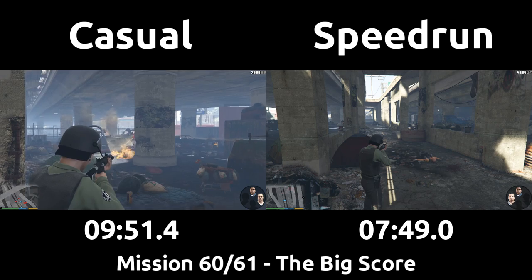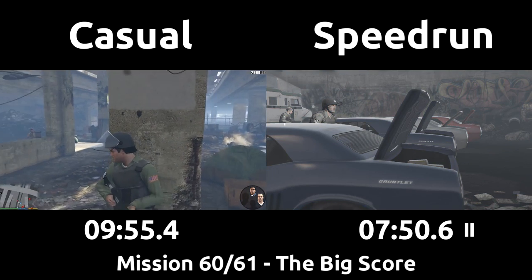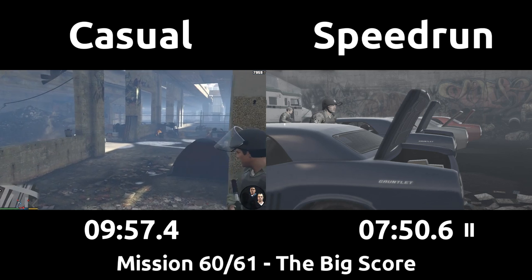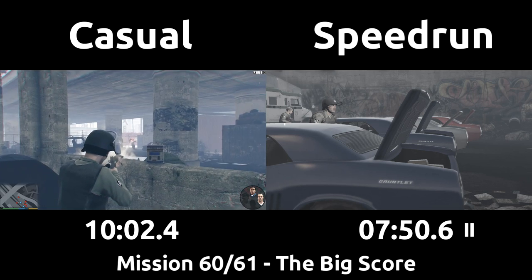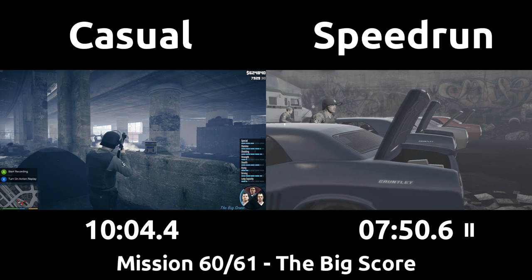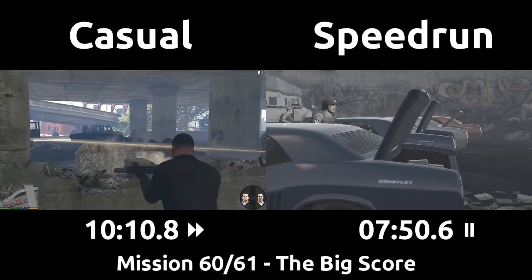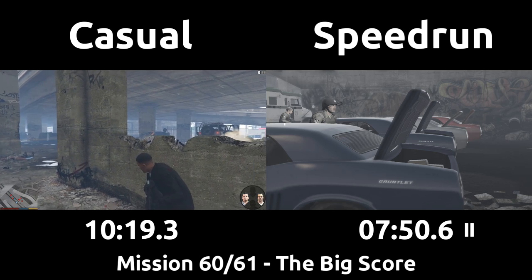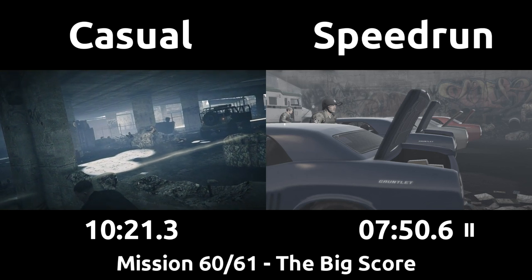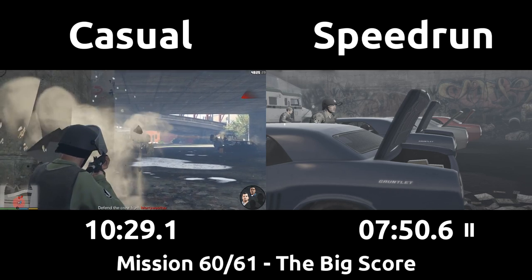The speedrun is done with the shootout now and the casual is still going on their first attempt. It's a tough shootout and Franklin gets mobbed after you switch to him and can be killed. The casual is forced to switch to and from the different characters, but the speedrun avoids this by killing the enemies that supposedly pressure the other teammates quickly. So the casual dies and has to attempt the shootout again — it takes them another minute and a half to finish, so we'll skip ahead to when both players are ready to drive away.